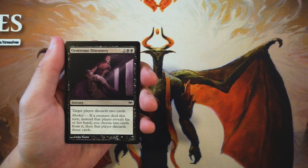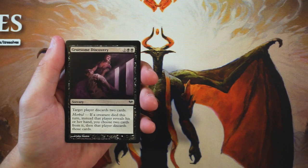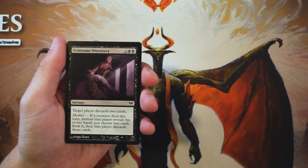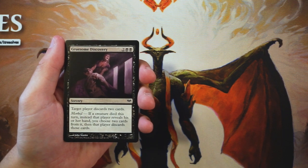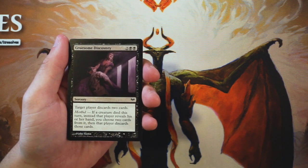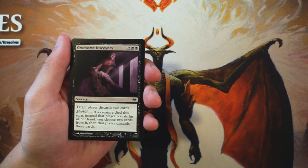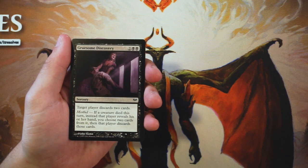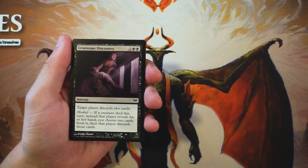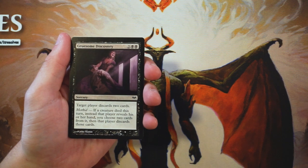Our first card is Gruesome Discovery, a sorcery for two and two black. Target player discards two cards, and it has the morbid ability — unique to this set — where if a creature died this turn, that player instead reveals their hand and you choose two cards for them to discard. It's an okay card but a little high-costed for only discarding two cards. The benchmark discard for two cards would be three mana, and while the morbid upside is backbreaking, you can't reliably count on a creature dying every turn, so it's not the best pick.